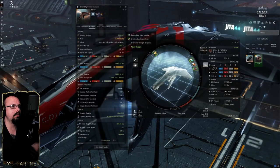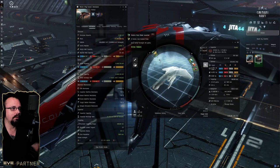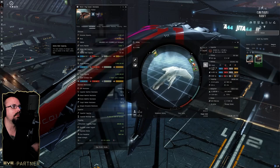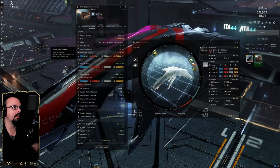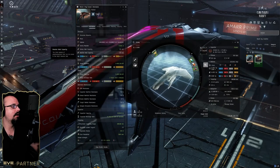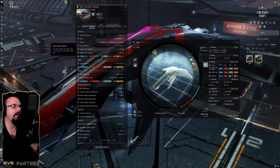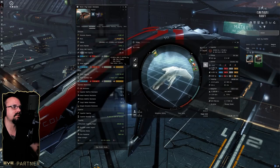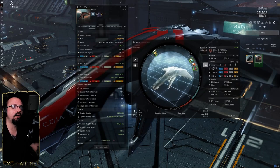You're probably wondering how you use a core probe launcher with no inventory. Well, this ship actually has an ammo hold of 25 cubic meters and a booster hold of 25 cubic meters.